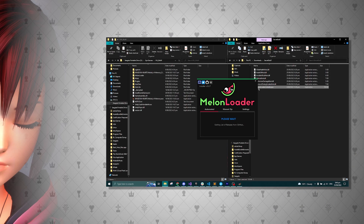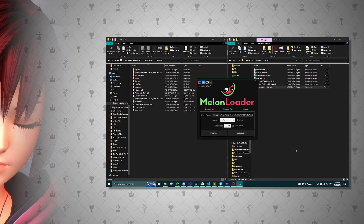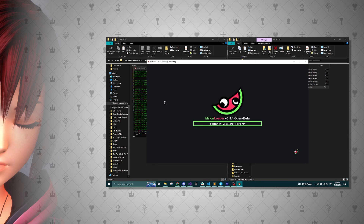To get started you'll want to open the Melonloader launcher. When the application loads, select the Unity game you want to patch — in our case this will be Melody of Memory. After it is finished, launch the game to patch Melody of Memory. Once this is complete, close the game and open the base directory where Melody of Memory is located.